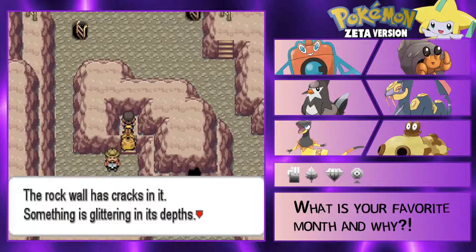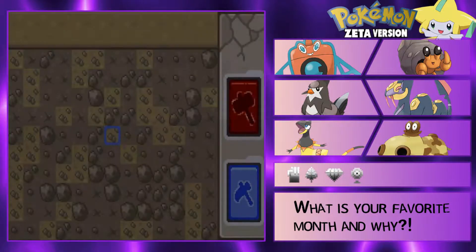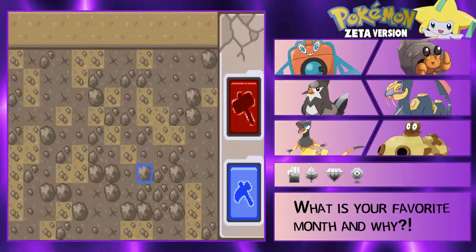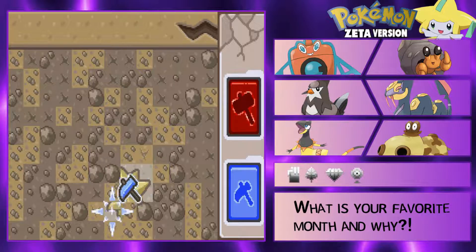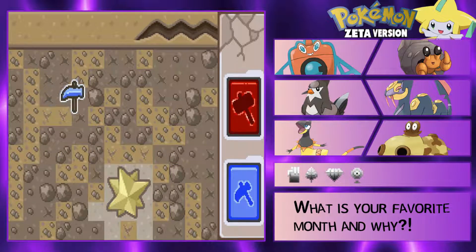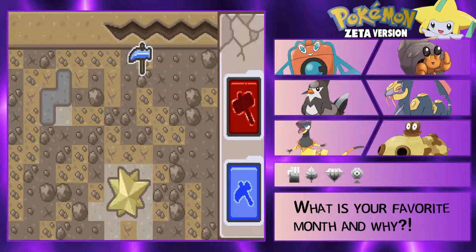The rock here has cracks in the wall - something is glittering in its depths. Dig into the wall. Oh I remember this. Ooh - is that a max revive it looks like? Yeah cool. Obviously we can't use that but I don't think this is anything - I can sell that though. Okay so we can't use that.